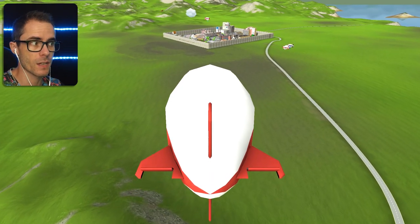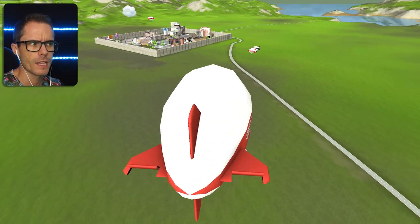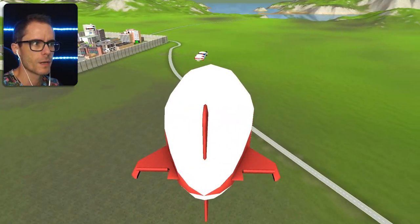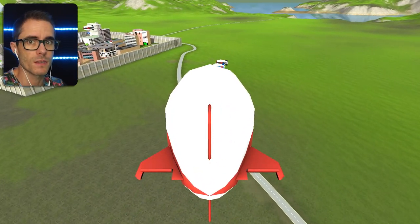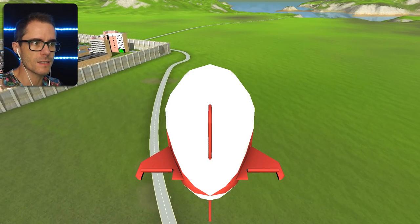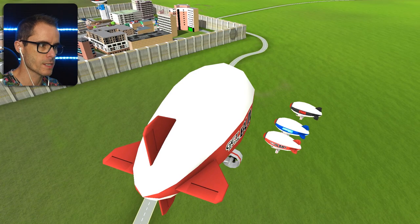The developers themselves have even said — I'm pretty sure I read this in an update — that the blimps were a little bit slow and they were gonna be speeding them up. In the new update, which supposedly has new blimps in it — there are these new fully fleshed-out blimps with seats and things in them, and they go faster. So that is awesome.